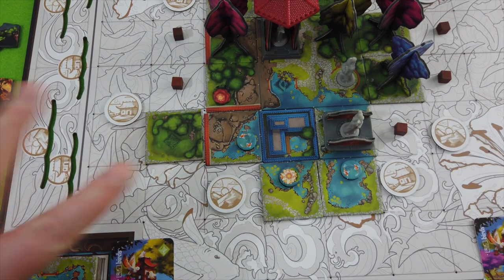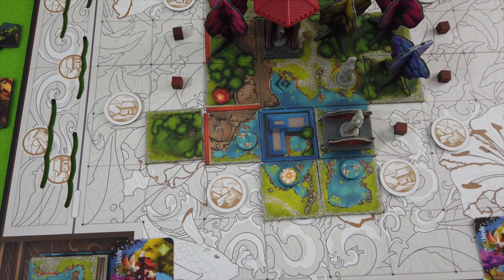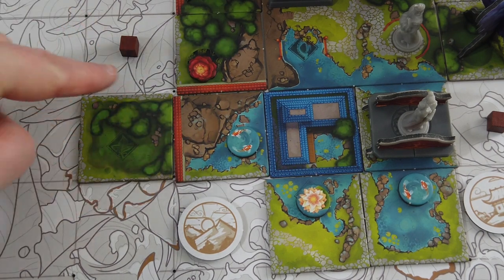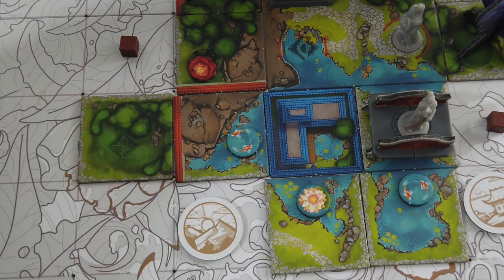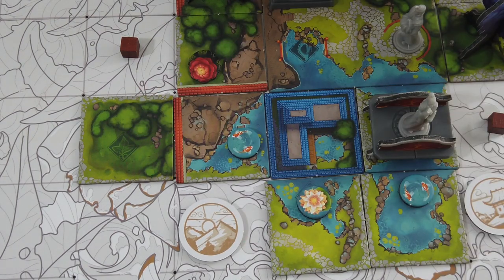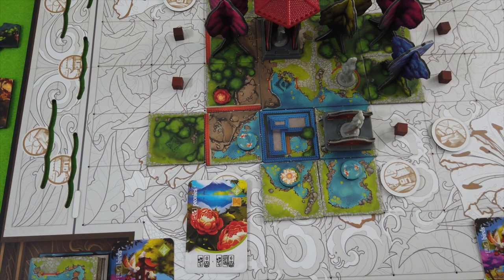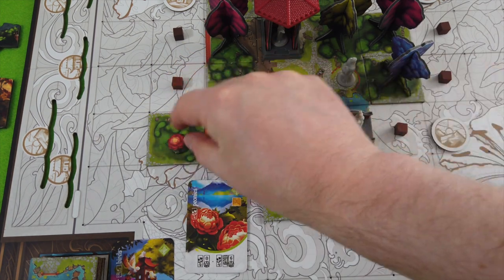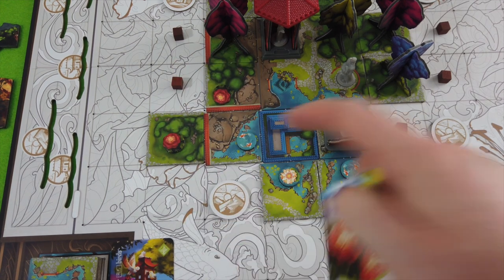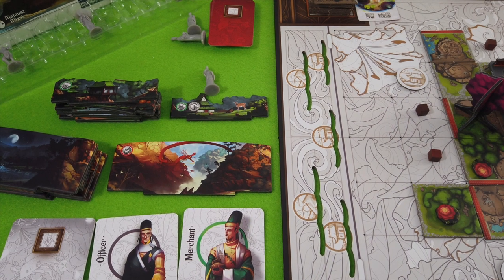I'll take this greenery and place it here. This gives us yet another one of those small landscape tokens — we need four of those to remove one decoration. We've finished this greenery; there's a path around it, and again this is legal, which means we get yet another coin. The problem is we have to place the peonies next.